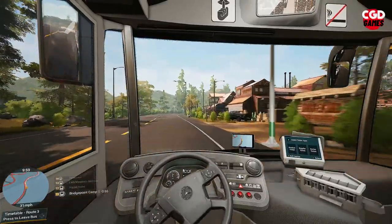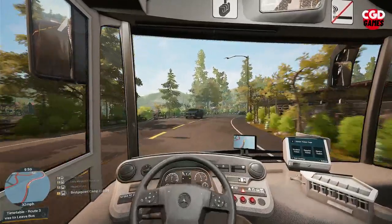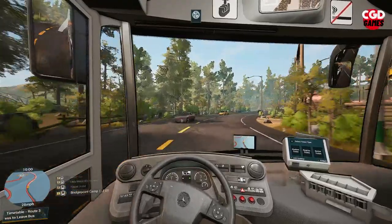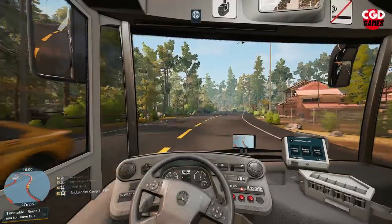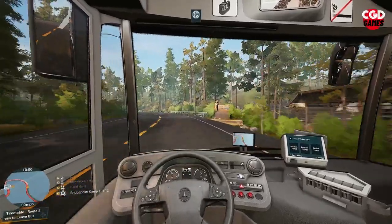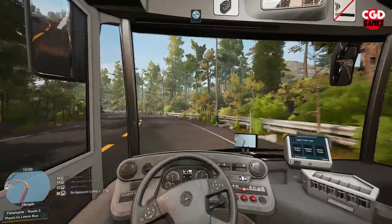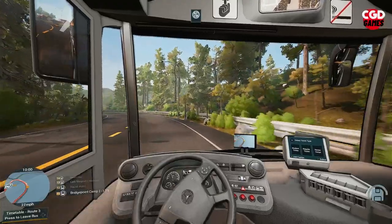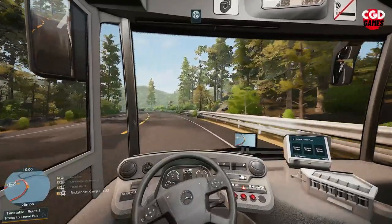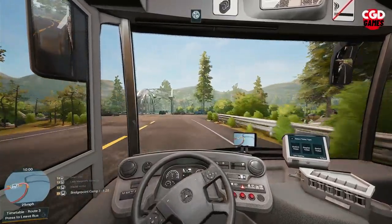There we go, down at Bridge Point Camp, trying to stick under the speed limit. This is stop 11 of around about 24 or 25 if I remember rightly. It does make for quite a lengthy route, but we are covering two-thirds of this large area.